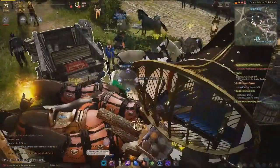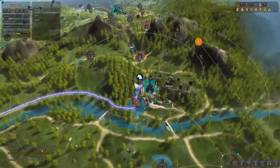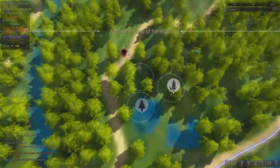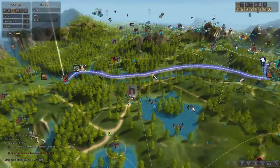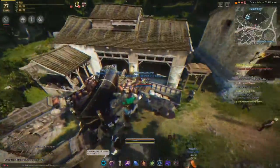If you saw that message just there, it said: 'Whilst travelling with trade items, you may encounter thieves.' I think that means if you go past these red dots on the map, there's a chance they'll attack you — so maybe just be aware of that, just in case.